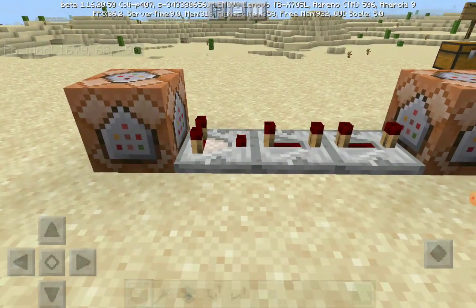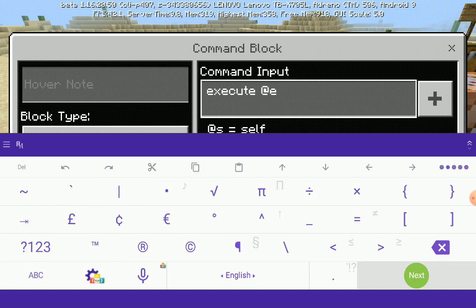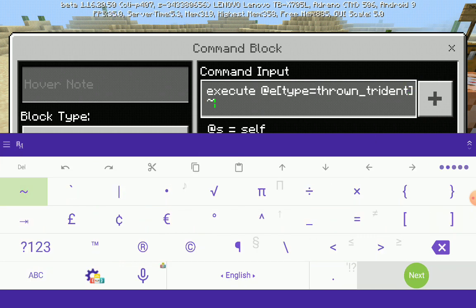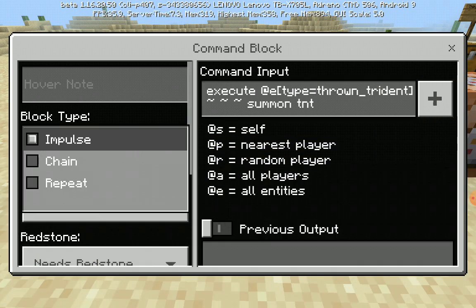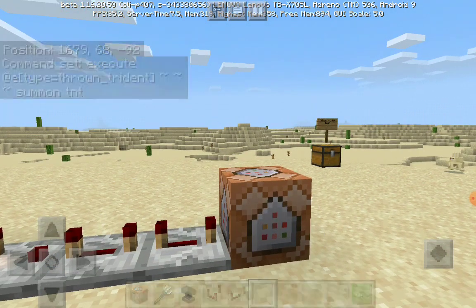In the first command block write: execute @e type=thrown_trident ~ ~ ~ summon tnt. Now set it to repeat and always active. Make sure you don't throw the trident before it's fully set up.